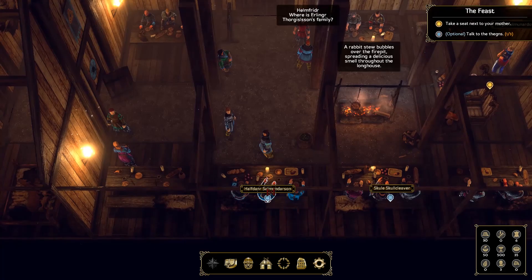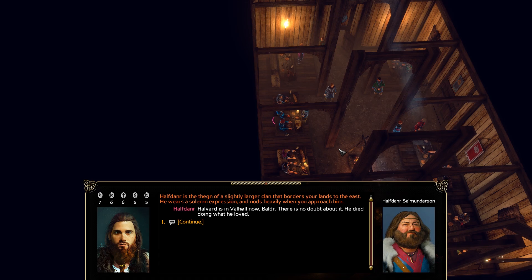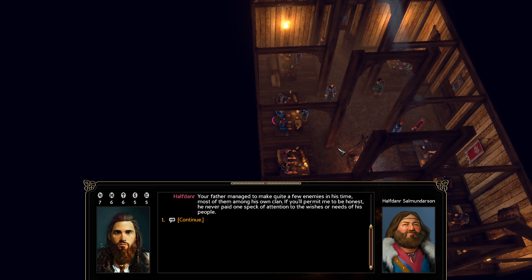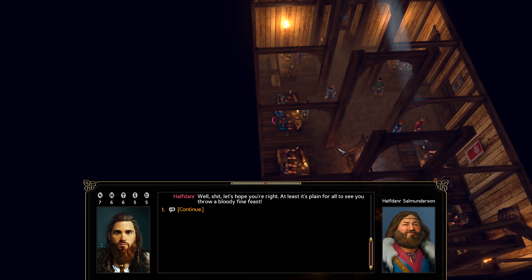Now speaking with Hafdanir, thane of a slightly larger clan bordering your lands to the east. He wears a solemn expression. 'Halvard is in Valhalla now, Baldur — there's no doubt about it. He died doing what he loved. But while he feasts among the heroes, you're left back here to sort out the pieces. You've got your work cut out for you.' 'What do you mean?' 'Your father managed to make quite a few enemies, most of them among his own clan. He never paid one bit of attention to the wishes or needs of his people. Surely you're not expecting your claim to leadership to go uncontested.' 'No one in his clan is more suited to lead than I — I won them over.' 'Well, let's hope you're right. At least it's plain for all to see — you throw a bloody fine feast.' Hafdanir empties his mug in a single gulp and slams it on the table, calling for a refill.